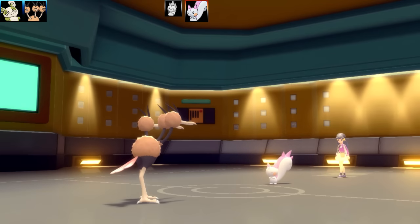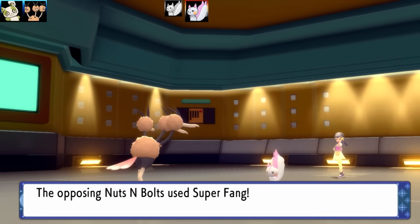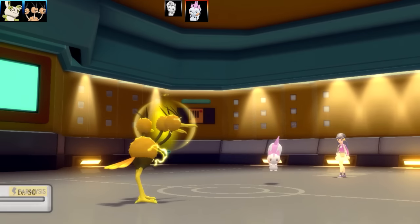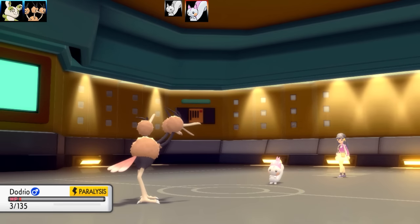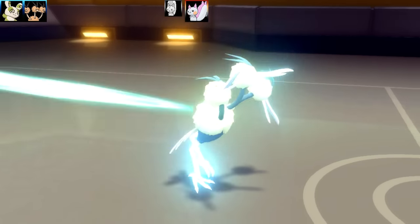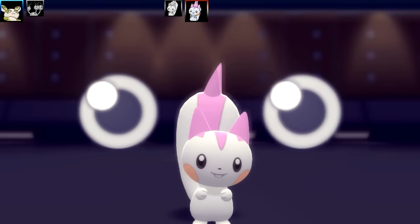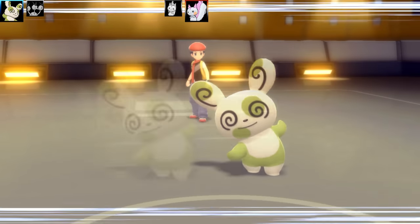There were some new items revealed for Scarlet and Violet — this is official information, not leaks. There was a cool item called Loaded Dice, which increases the number of hits a multi-hitting move lands. I haven't seen exact information on whether it adds a percentage chance or adds an extra turn. The Pokémon I thought would be really good straight away was Breloom with Bullet Seed and Technician — that would guarantee Breloom gets three hits every Bullet Seed, and if it got three or four that would be crazy strong. I haven't seen official information on exactly how it works but it's quite interesting.